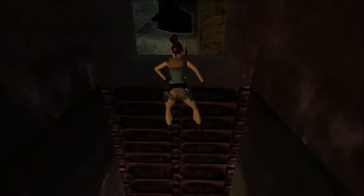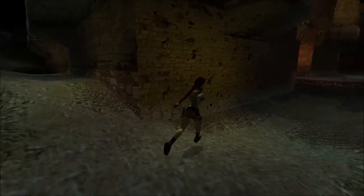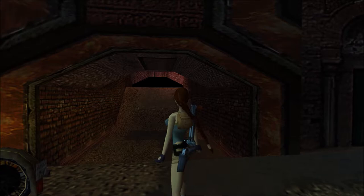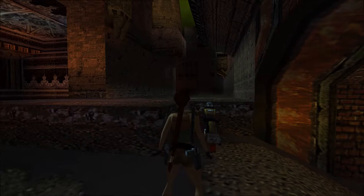I'm taking full advantage of the health bar restoring properties of switching levels. You can already take the bike ride over there and enter the next level called the Trenches if you so desire, but I prefer to enter a different level called Citadel Gate first.